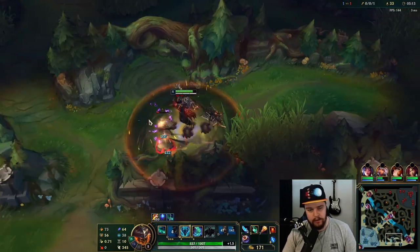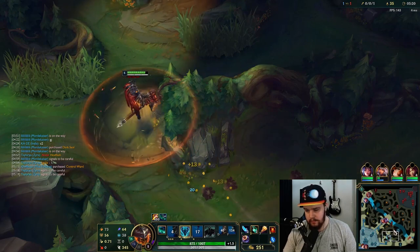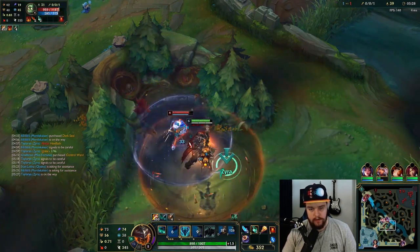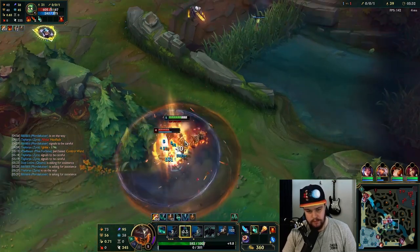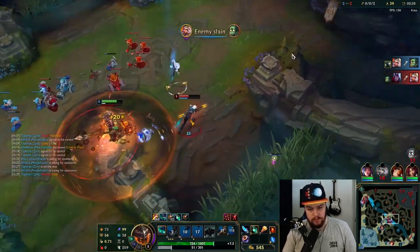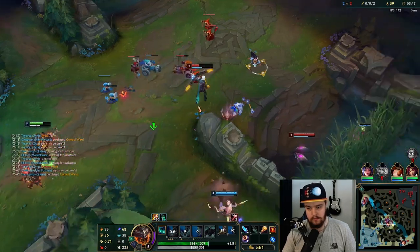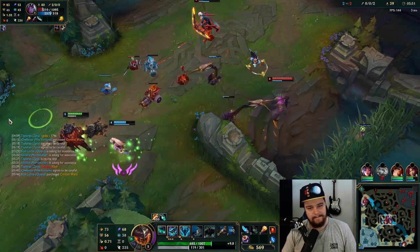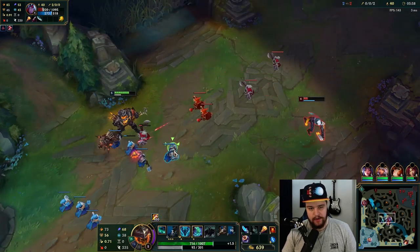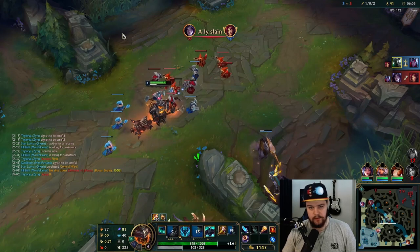I could look for a bot gank here — they recalled, that's fine. If they'd canceled their recall I would have walked right in. I think the Amumu might look for a Q over this wall, but I should be able to kill him. Oh, he just hit level 6 — I need to run. That level 6 from Varus was not good. At least I traded one for one, I suppose. Interesting that Kai'Sa actually rotated there.